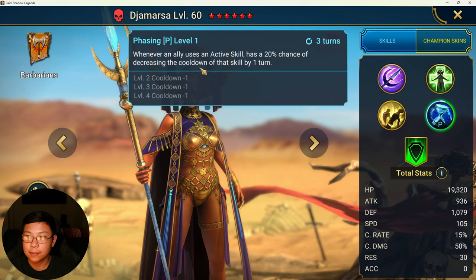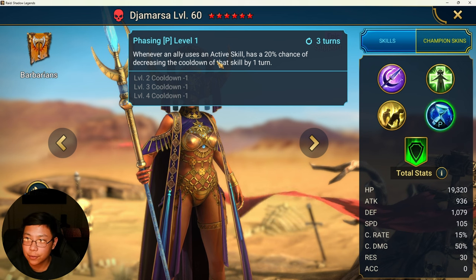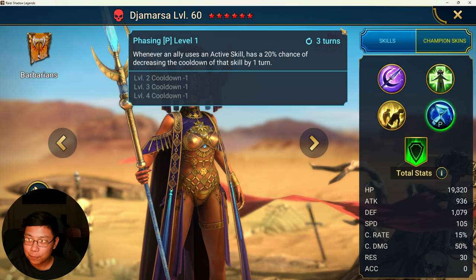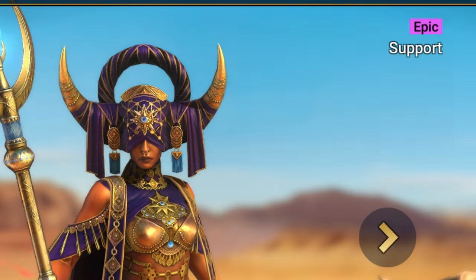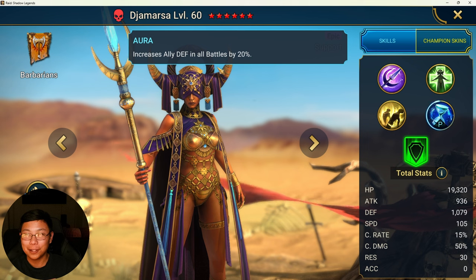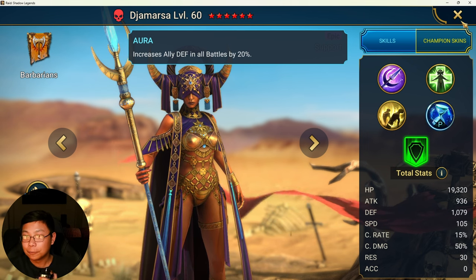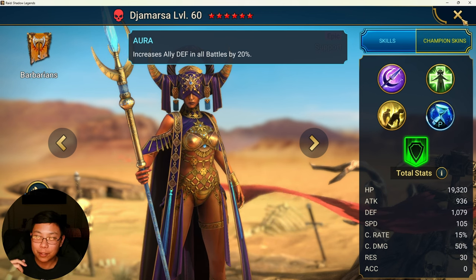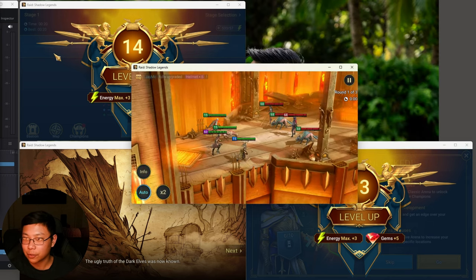Her passive: whenever an ally uses an active skill — meaning their A2 or their A3 — decreases the cooldown. When she's booked, there is no cooldown. She also increases the defense of all allies in all battles by 20%. Early on, she is a great free-to-play epic champion who provides support.